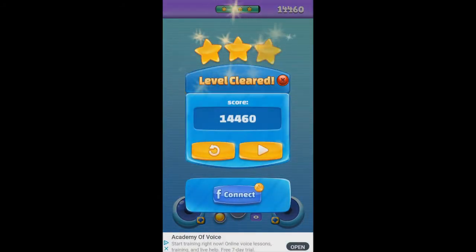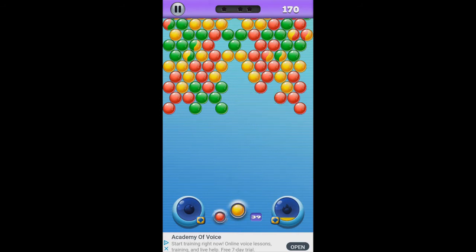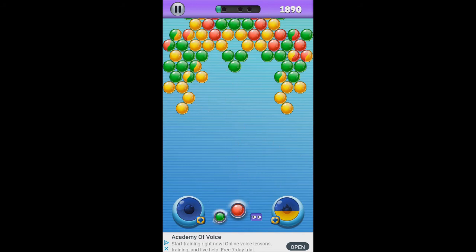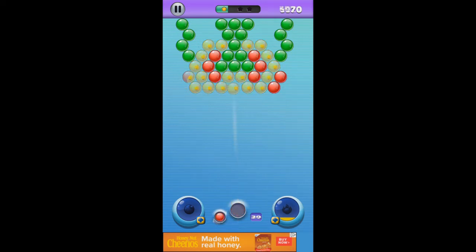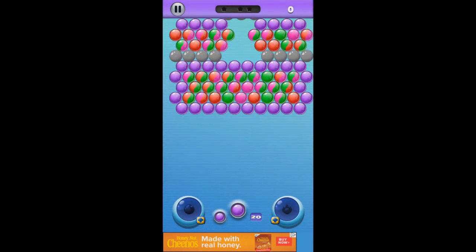There's an ad — get out of that. Oh, it doesn't tell us what level we're on, does it? I think this is level two. Bounce it off the wall — there you go. Got them both! Sometimes you shoot in but I forgot to change colors, dadgummit.